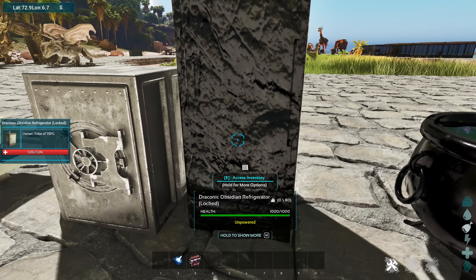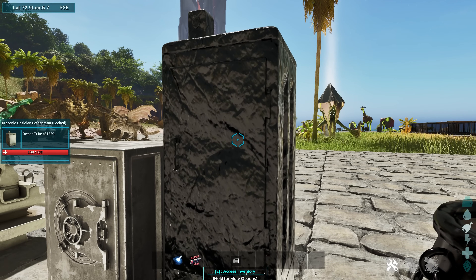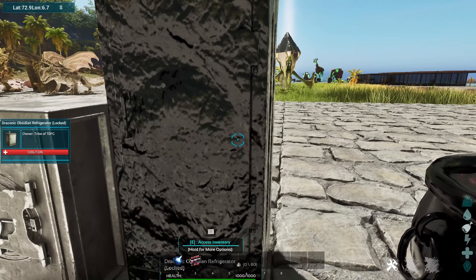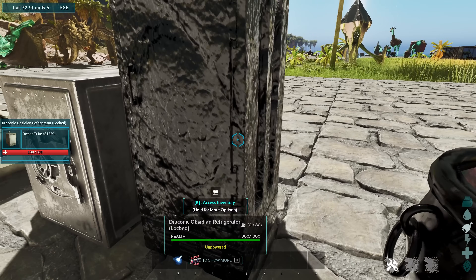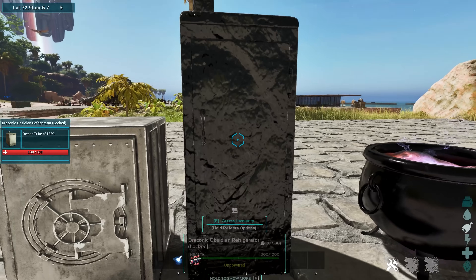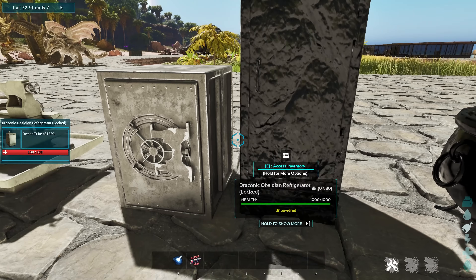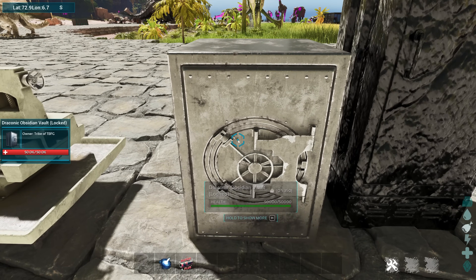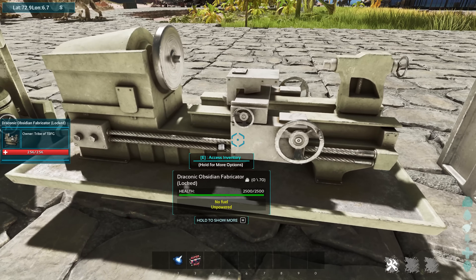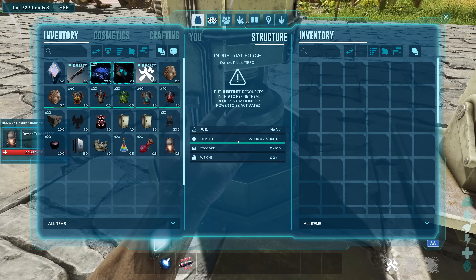Next one is the Draconic Obsidian Fridge. It looks really good — one of the better models I've seen. I hope they add that style to some other stuff, although it probably adds to file size or difficulty for servers if you had a bunch of these. They also have their own Obsidian Vault, which is pretty cool because it's got 350 slots in it. And then they've got their Draconic Fabricator and their Draconic Forge. Absolutely awesome.